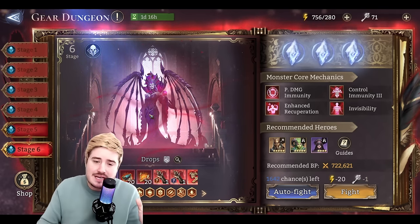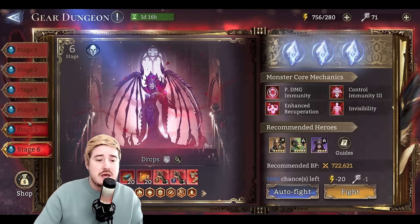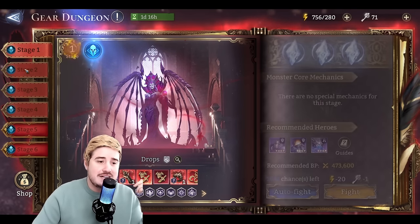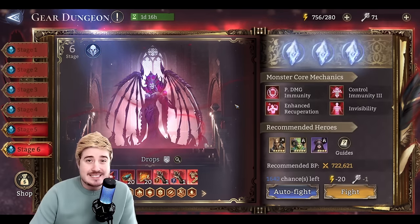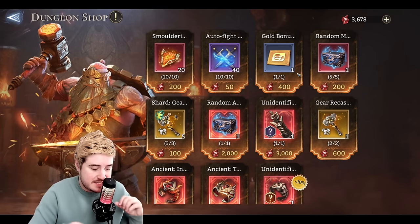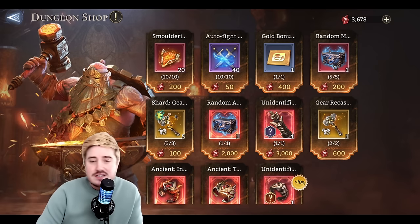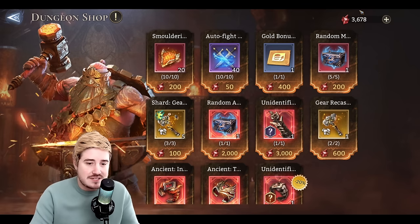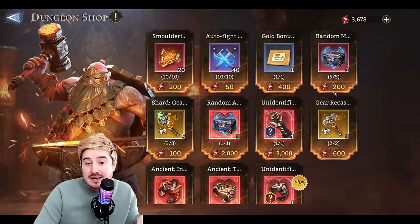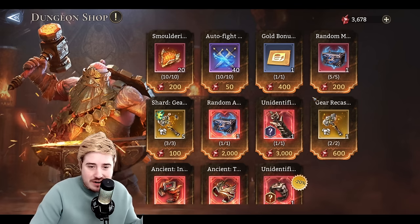Assuming things stay like this — which they'll probably continue to evolve — it's going to end up somewhere in the 6,000s because we all got first time clear rewards. It is actually not so much currency once you see the prices in Dungeon Crystals. So that really begs the question: where should you be spending this currency? There are obvious right and wrong answers — 1,000% obvious.